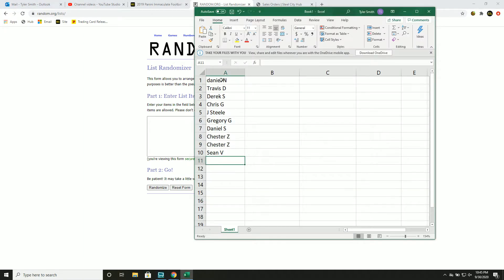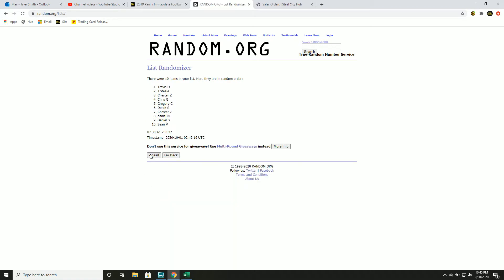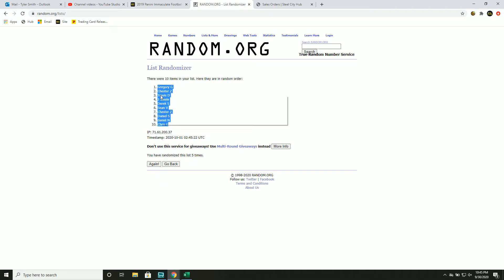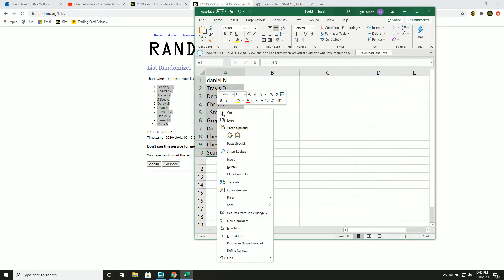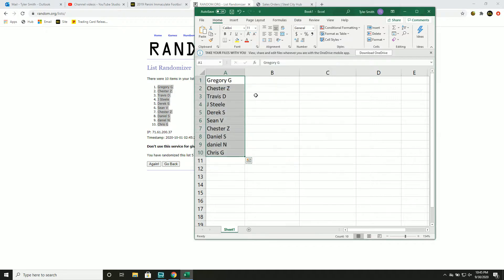Five times on our names. It's again two Dans. One, two, three, four, and five. So this will be your new spot in the group break. Let's get our numbers, one through ten, five times.